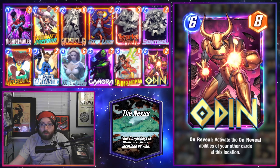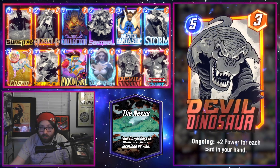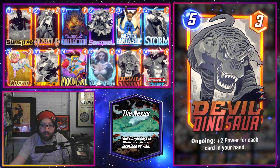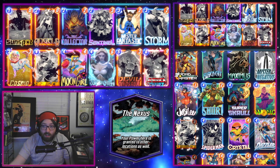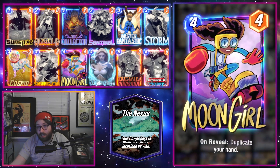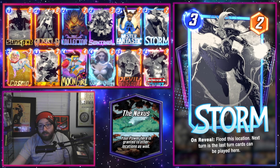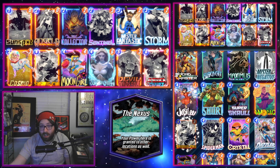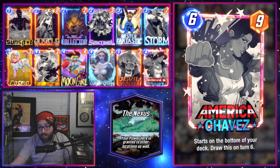Moving on to our Pool 2 deck, this is a Devil Dinosaur build. Nebula is also a great inclusion in both this and the Pool 1 deck if you have access to her via the season pass, but these decks are fine without her. This is a pretty standard Devil Dino deck — we have cards to keep our hand nice and big, Moon Girl for double Dino shenanigans, Storm to potentially lock off the Nexus, and counter cards like Cosmo, Shang-Chi, and Chavez to keep our early game draws consistent.